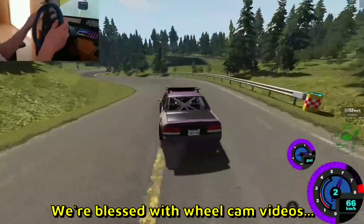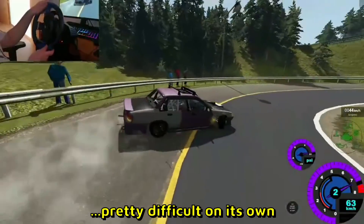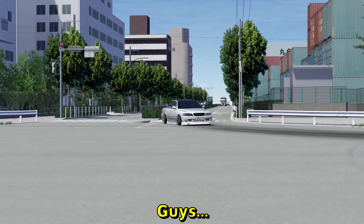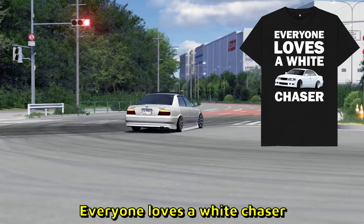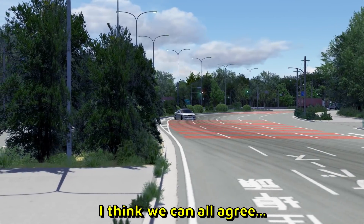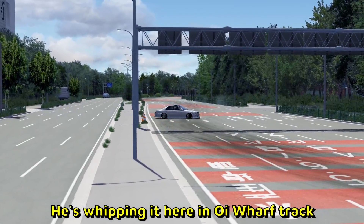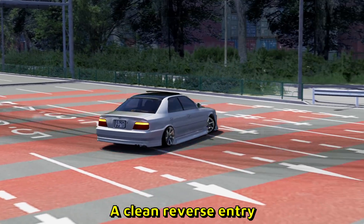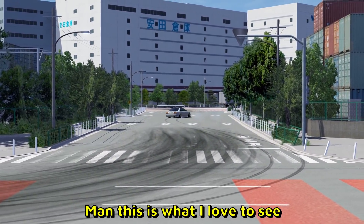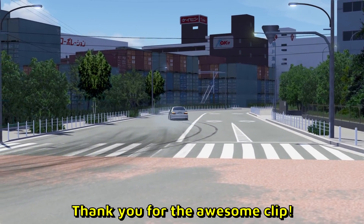Another wheel cam video — we are blessed with wheel cam videos today. Drifting in BeamNG, which is pretty difficult on its own. That is a Toyota Chaser. Everyone loves a white Chaser — Chaser is one of the most beautiful JDM cars, right? He's whipping it here on the Ōiwake track, a clean reverse entry. Has his blinkers on as well — this is what I love to see. Just quality drifting, good vibes. Thank you for the awesome clip.